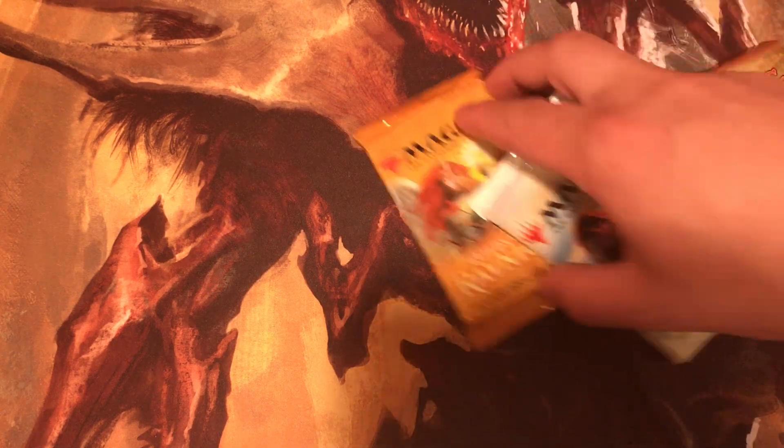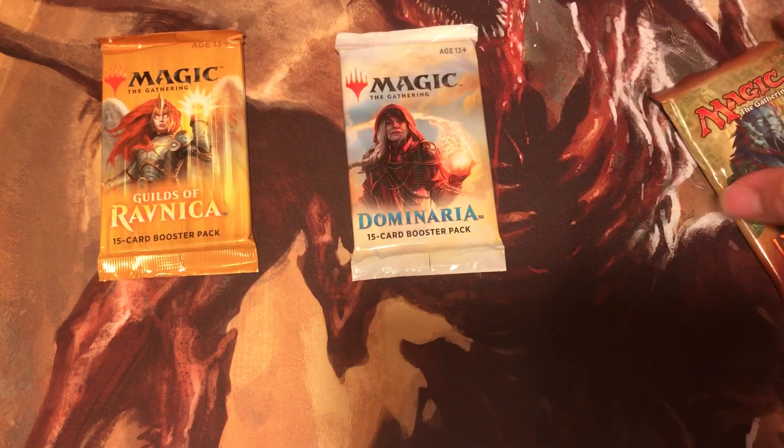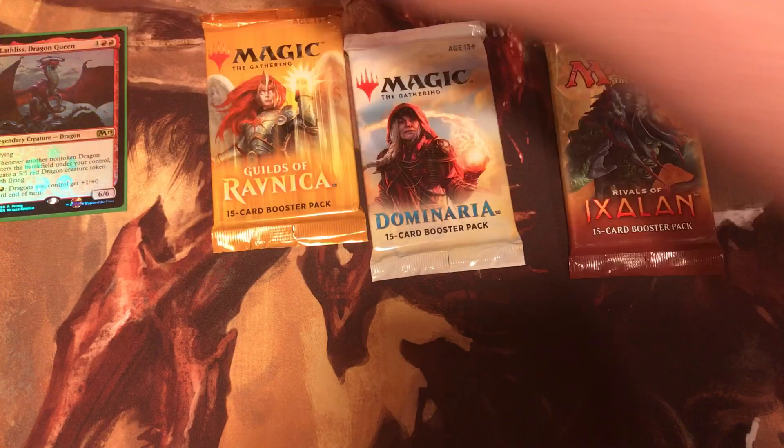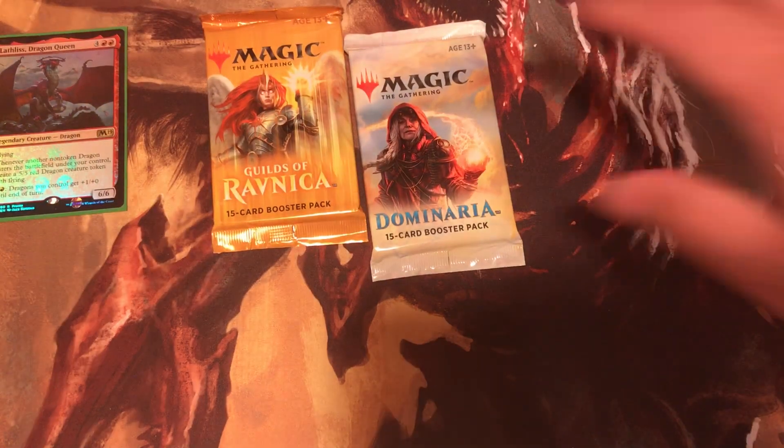Then we got a Guilds of Ravnica, a Dominaria, and a Rivals of Ixalan. I've seen people pull Scars of Mirrodin, Darksteel — very old, 15-19 year old packs. And there's that one. Let's get into this.